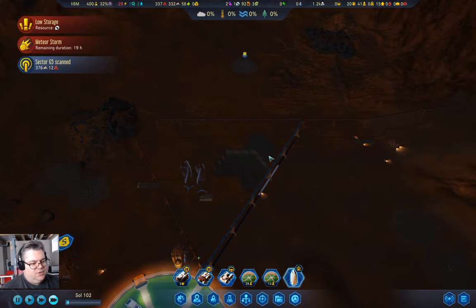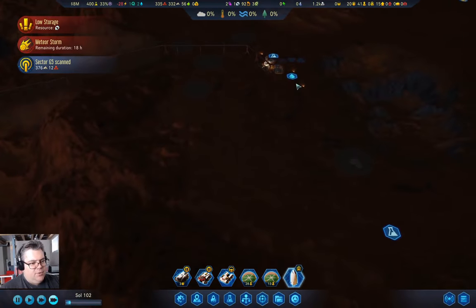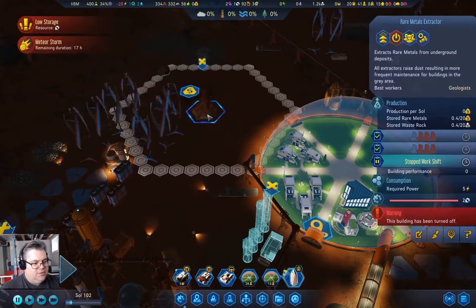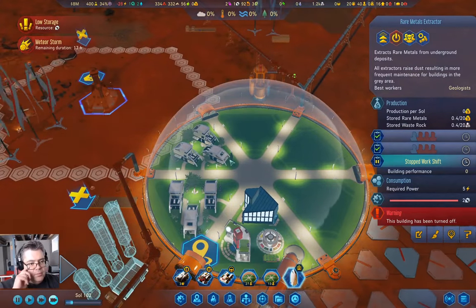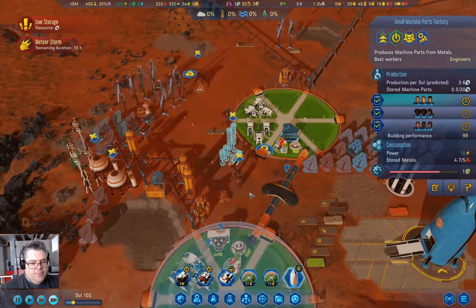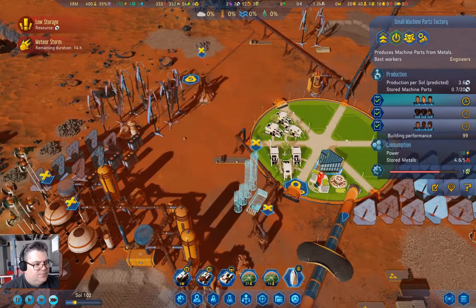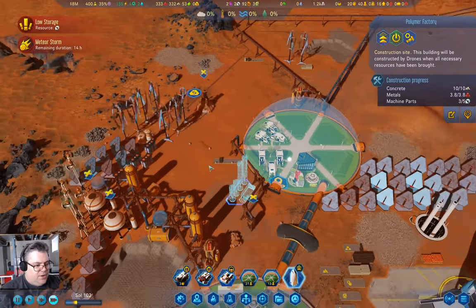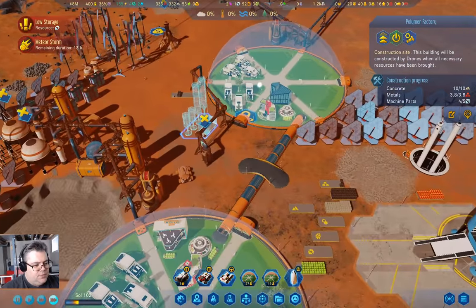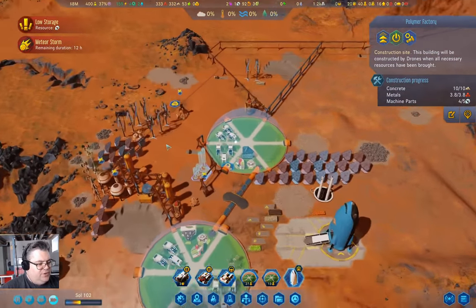We build that after this gets built and clean up the excess. I'll remove the unneeded wires and stuff. That got repaired — good. We have one extra machine part. We're up to 40 people now — that's good. We have some machine part production, and we can turn that back on.